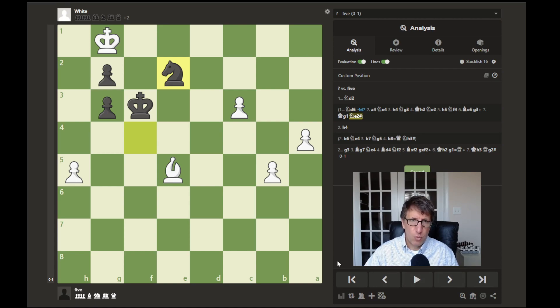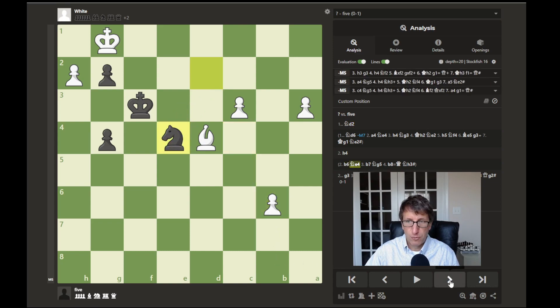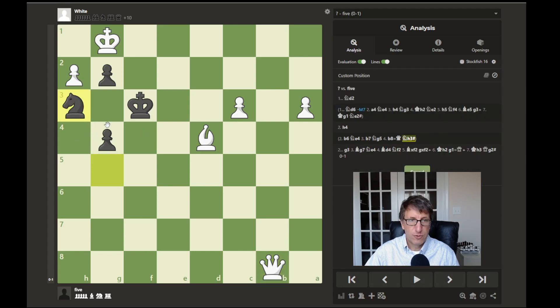That's just one possibility of how this game could go. Going back to the very beginning, another option is knight to d2. If this knight is ignored and the pawn just tries to march up for promotion, then we would have knight to e4. The pawn moves, knight to g5, threatening a mate. So if the pawn promotes, then we would just have knight to h3 with mate.